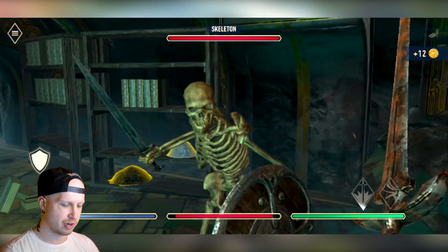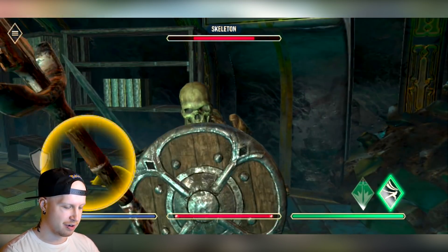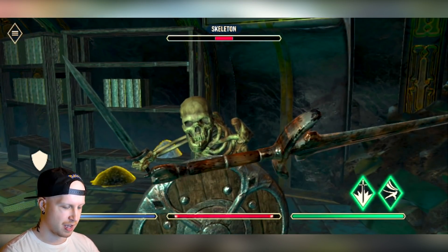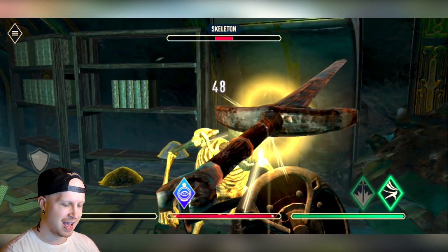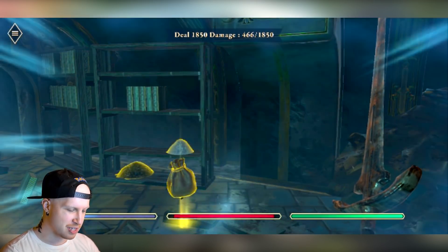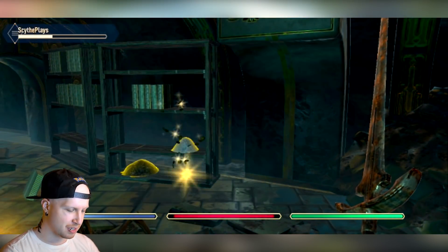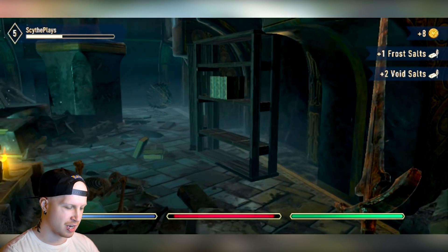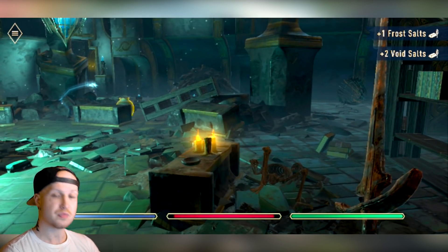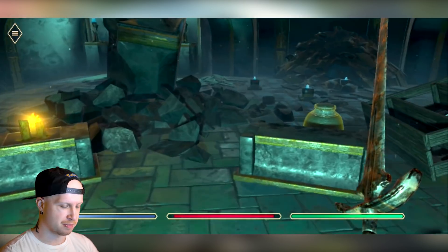Hey, it's our first skeleton. Get over here, buddy. I don't even care if you block me. You know what? Let's use this absorb spell. Go ahead and hit me. Ha! That's right, you just healed me. What just happened there? Oh, we had to tap it again. He was using a mana potion - I didn't want to actually do that. RIP. That's the first time I've ever seen that mana potion prompt.